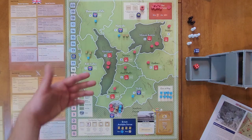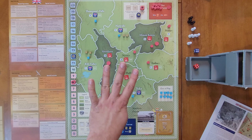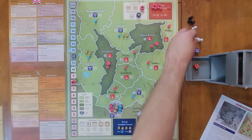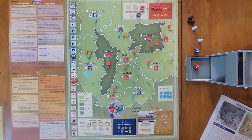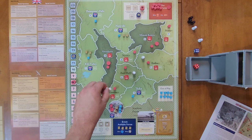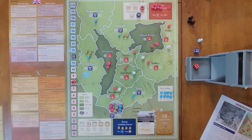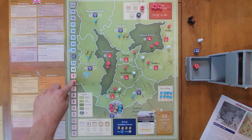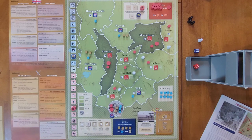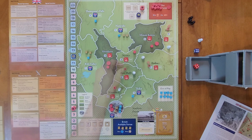They are going to select four provinces. You might notice they have a resource marker but the British do not. The British have their typical political will marker — if it gets down to the bottom three, the Mau Mau win; if it gets up to the top three, the British win. They're going to do Embu, Fort Hall, Kiambu, and Meru. They pay four resources, bringing them down to four. Then they activate their guerrillas by flipping them over.